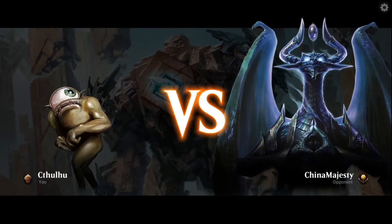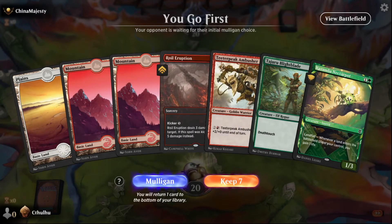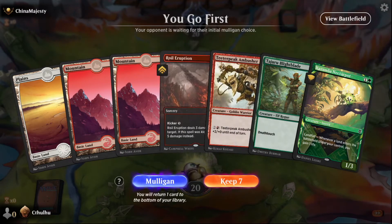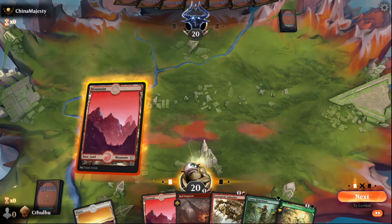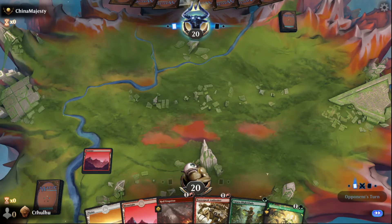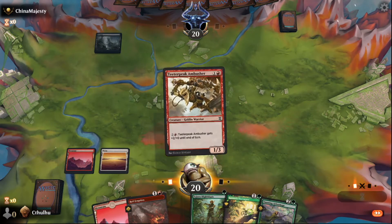We got the Bolus Avatar in hand. This is the clunkiness I'm talking about — I do have removal and an Ambusher, so I have plays. Green is my most common color in the deck, I've got more green sources than anything else, so I think I can keep it. I'm not super excited about it; it probably would have been a better keep on the draw than on the play. Alright, throw down a creature.